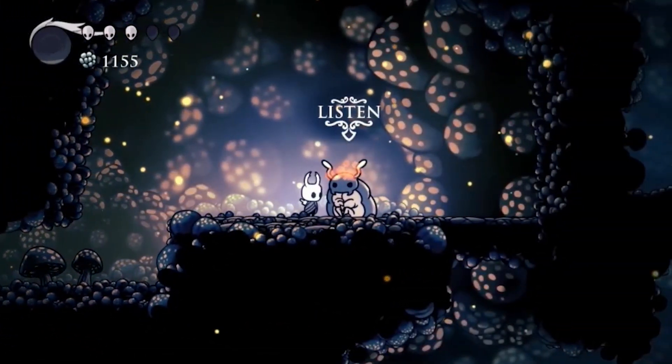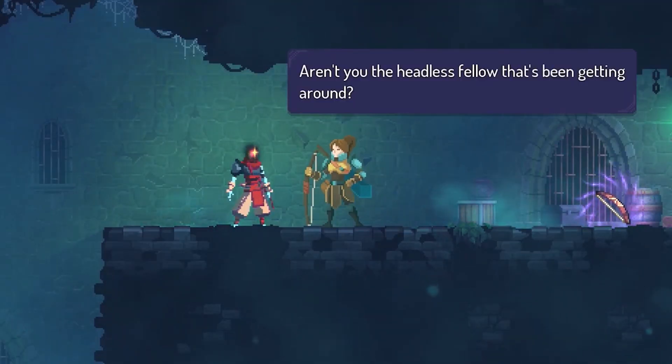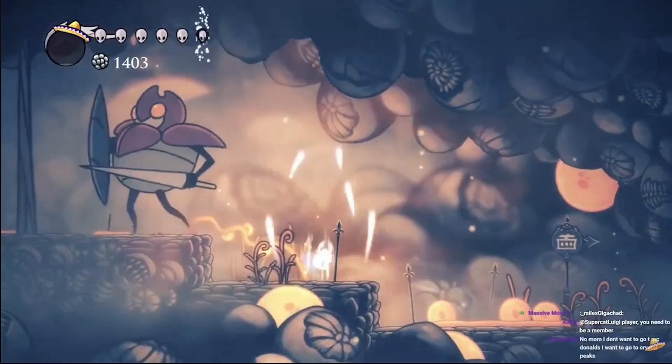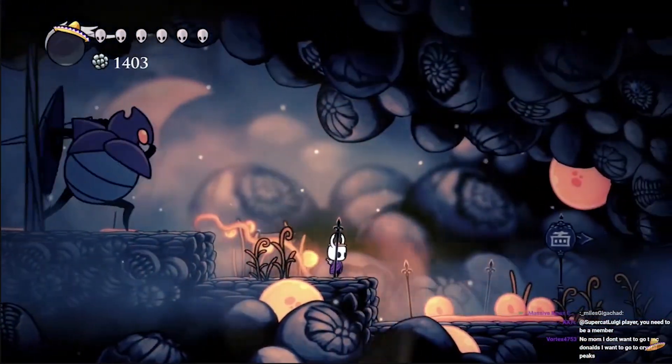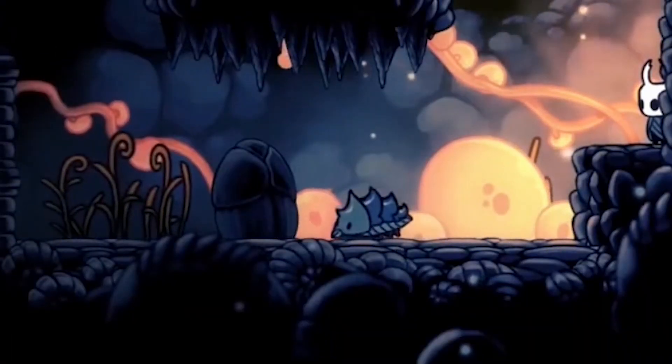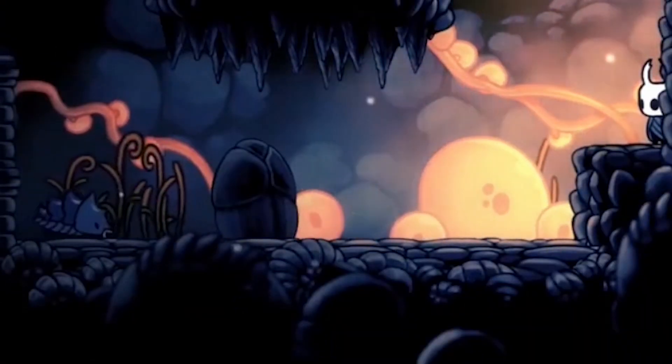Have you ever wondered why NPCs in platformer games always stand still, and why walking enemies move in cycles? It seems like they're always confined to a specific platform, and you can't get them off it. Why is it always like this? And most importantly, why does it seem acceptable to you?